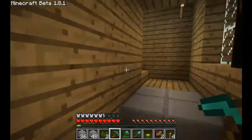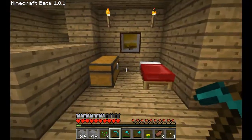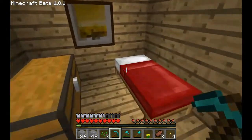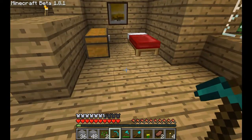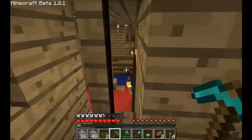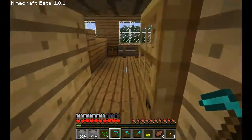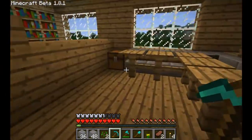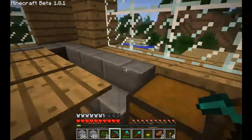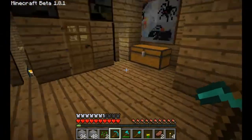Let's go upstairs now. Upstairs we have another bedroom — I don't know if this is a bedroom. I think this is more like a room with a bed, I guess. This is kind of like a bridge. Again this is some living space.